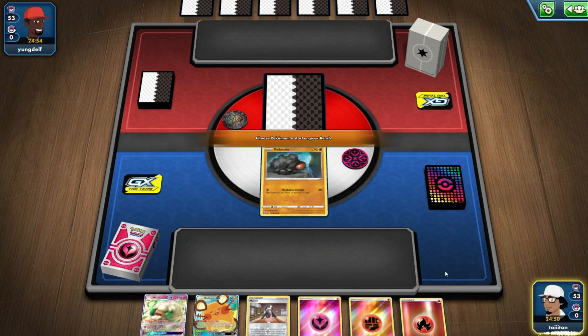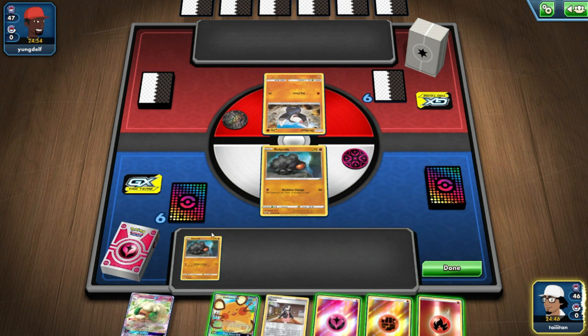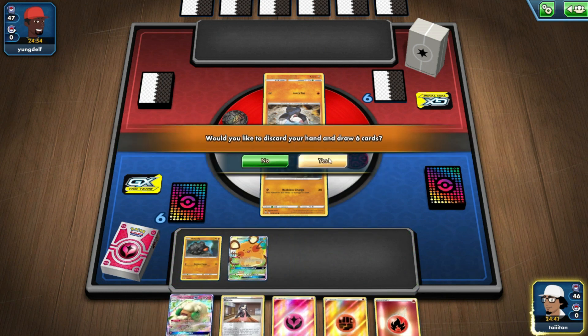Game 3 — colorless opponent! I hope it's a colorless deck; I haven't seen one in ages. What could it be — Togekiss? Maybe Togekiss? I'm going to go straight with the Dedenne.